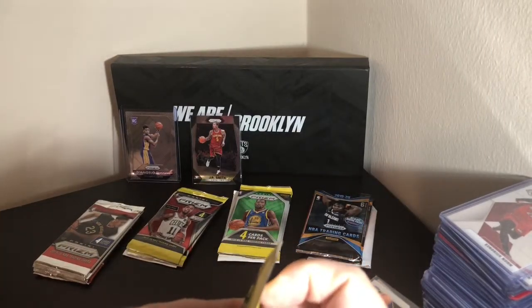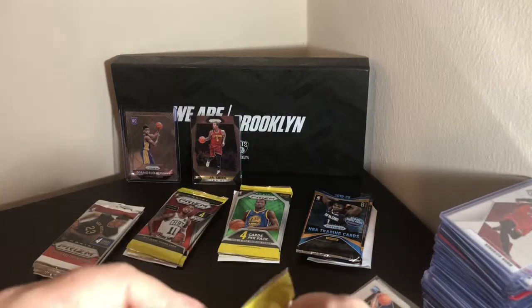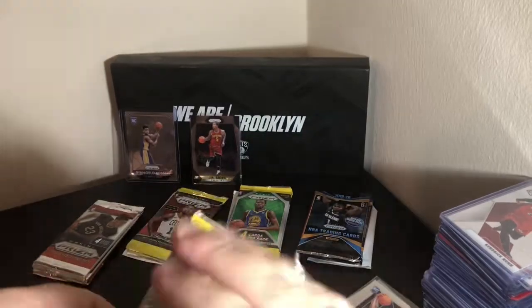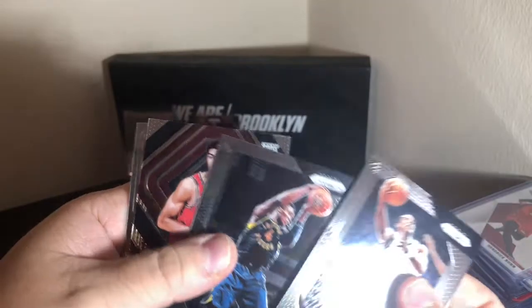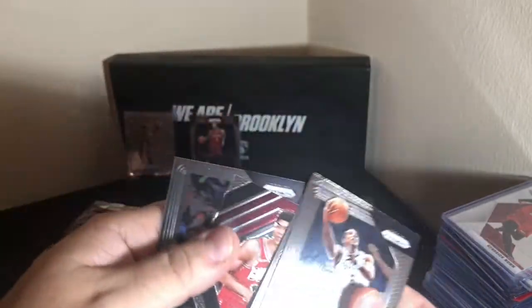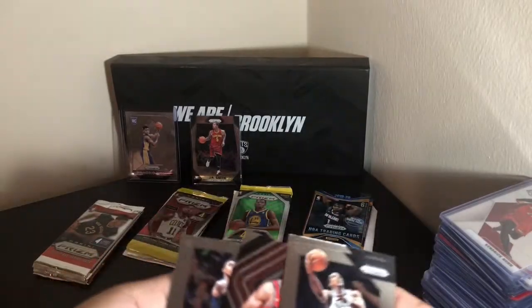Alright, first pack for 18/19. We've got Eric Bledsoe, Victor Oladipo, an Emergent of Chandler Hutchinson, and Jeff Teague. So I guess the Emergent will go up.